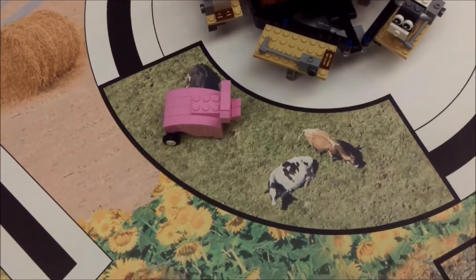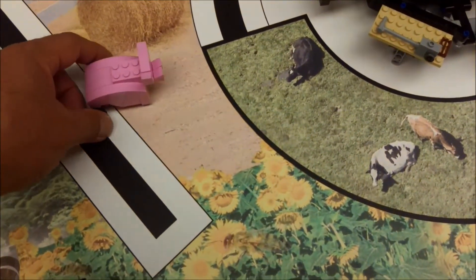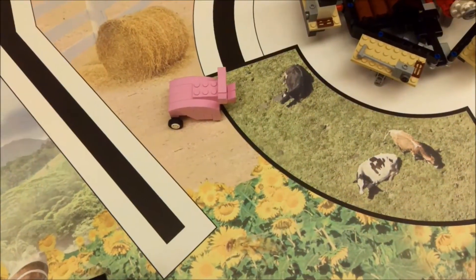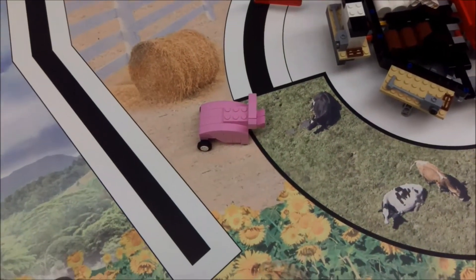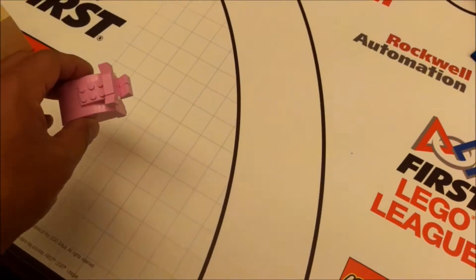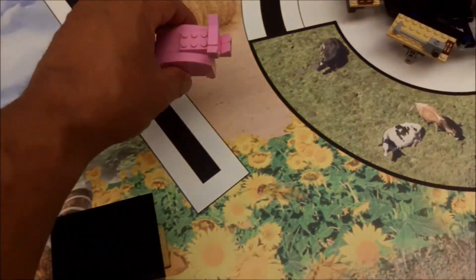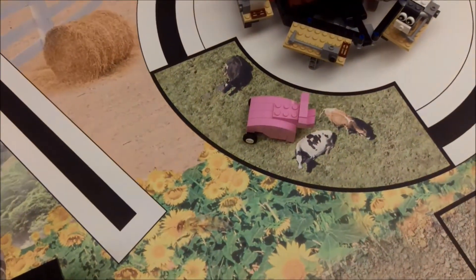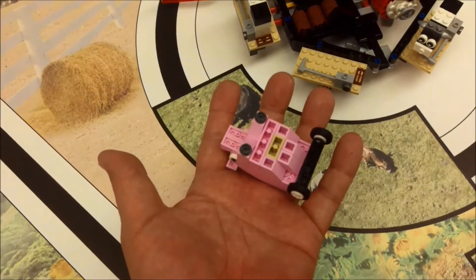The problem with pushing the pig to that area is that if your robot pushes it there but doesn't make it completely in, you don't even get the points for having put the prosthesis on the pig. So it could be safer to keep it in base for the 9 points. If you want to take a chance and put it in the animal area, that's 15 points — but if you don't make it, you lose the points for the prosthesis too.